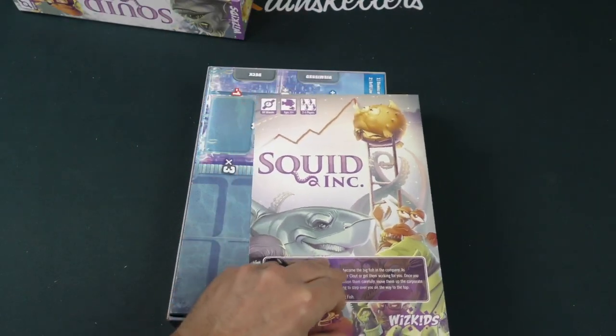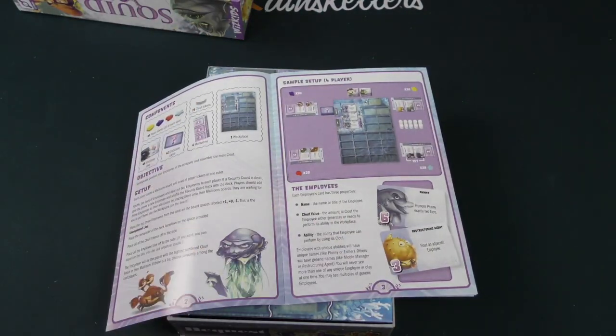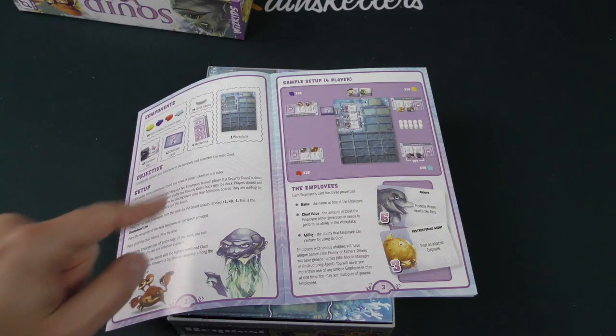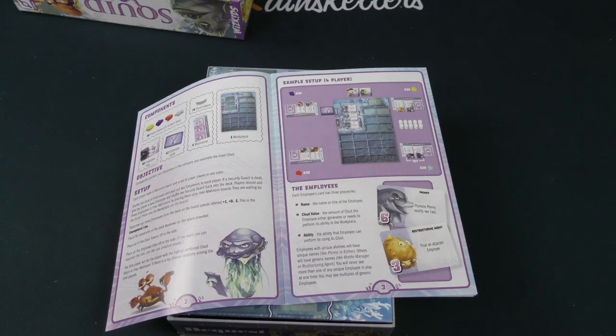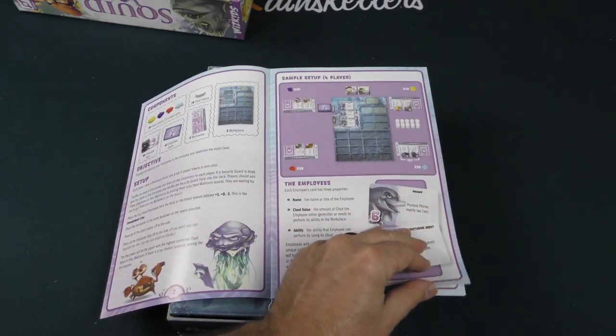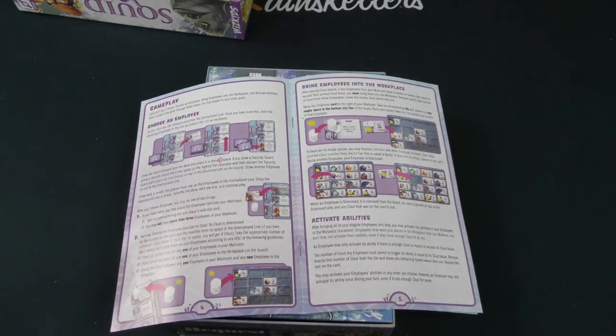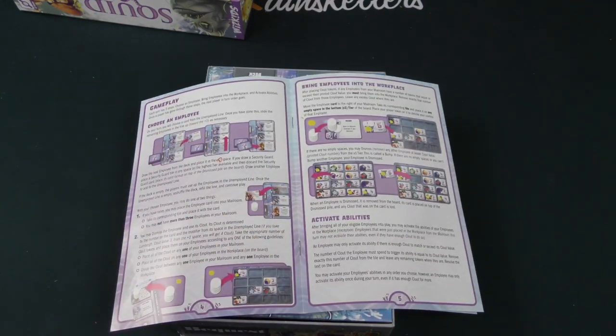Here we see our rulebook and our components. Our objective is to strategically position your employees and assemble the most clout. We see an illustrated setup. Each employee card has three properties: the name, the clout value, and the ability. Each turn has three steps: choose an employee, bring employees into the workplace, and activate abilities.